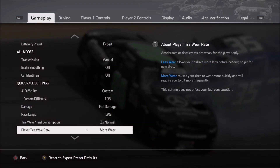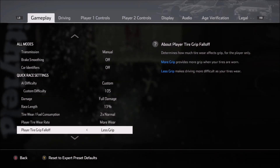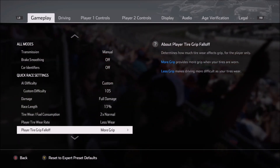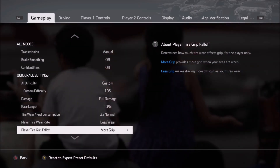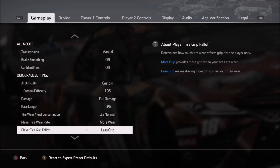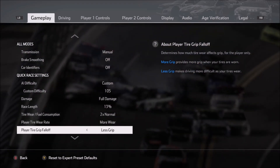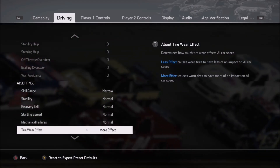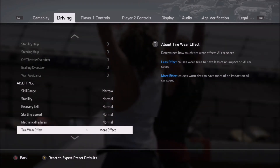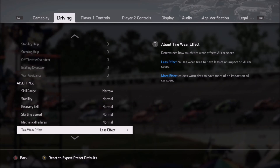Player tire wear rate — I like more wear, I like maximum tire wear. So I generally test on more wear and less grip under the grip fall off. Keep that in mind — if you're playing with different settings such as less wear and more grip, that's going to change the setup you'll want to use. Also keep in mind on the driving tab, there is a setting you'll need to match up for the AI. So if you want maximum tire wear, then you need to have that on both the player car and the AI car.